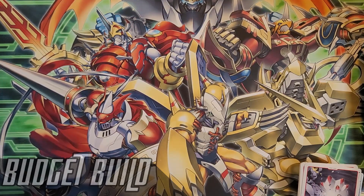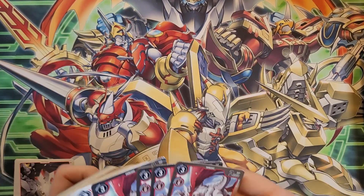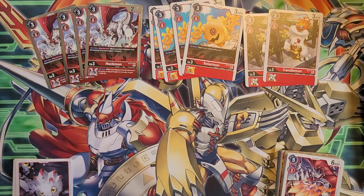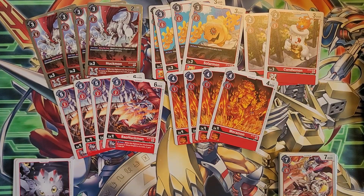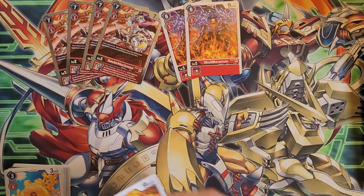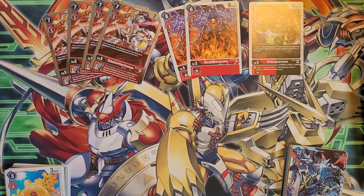One of the easiest ways to make a budget build is to simply buy two copies of this deck — it gives you four copies of the good two-copy cards, making the deck more consistent. The digi-egg stays, the rookie lineup is pretty much unchanged — we've cut down to two Candlemon to make space. Ten rookies is still a totally fine number. For level fours, it's unchanged; we only had two options anyway. Level fives are mostly unchanged for Savior Huckmon, cutting down to two Skull Marimon and one Volcanomon.